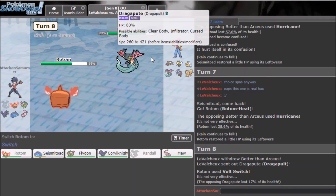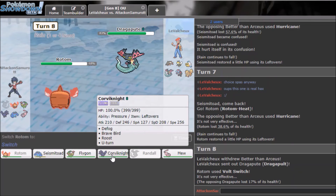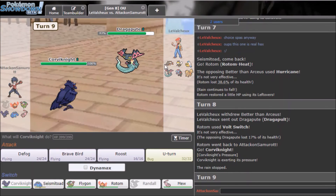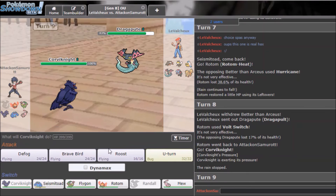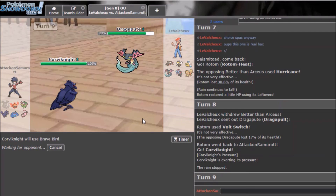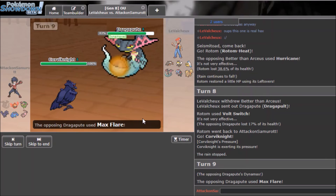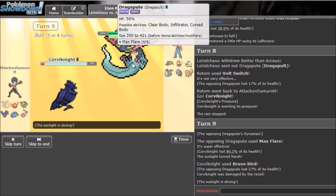I'll go Flygon — Outrage is definitely not the play. I'll go Corviknight. I may have to Dynamax with it. He probably uses Fire Blast — I could go to Seismitoad to scout, but I'll Brave Bird. He Dynamaxes. By the way there is going to be a suspect test for Dynamaxing. He uses Max Fire and I take some damage.